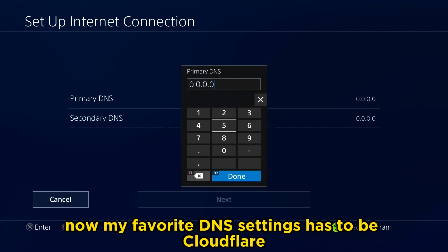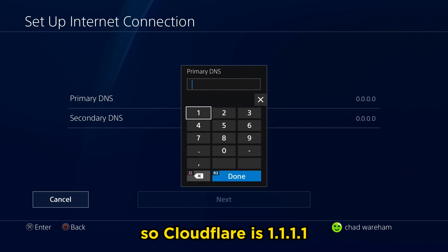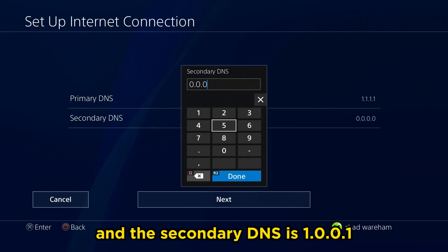My favorite DNS settings has to be Cloudflare, but there's also another one I'm going to be showing you. Cloudflare's primary DNS is 1.1.1.1, and the secondary DNS is 1.0.0.1.